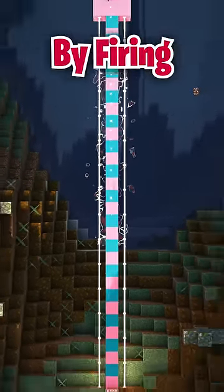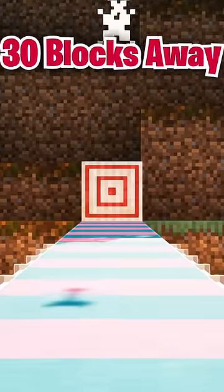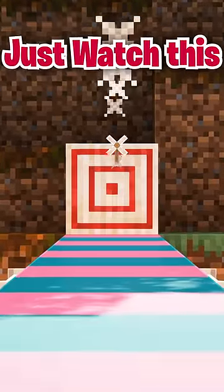You can always cheat it by firing arrows on a trapdoor, then opening the trapdoor with redstone while standing 30 blocks away. However, I was doing some achievement hunting on stream and decided to try to do it as intended. Just watch this.